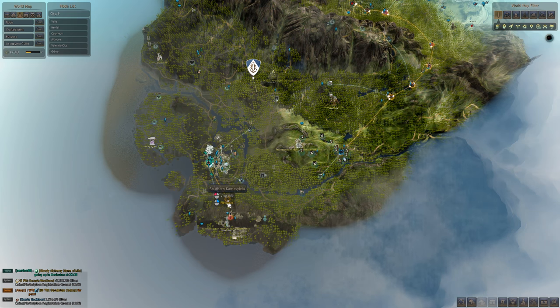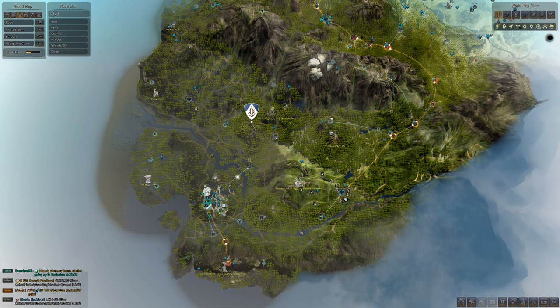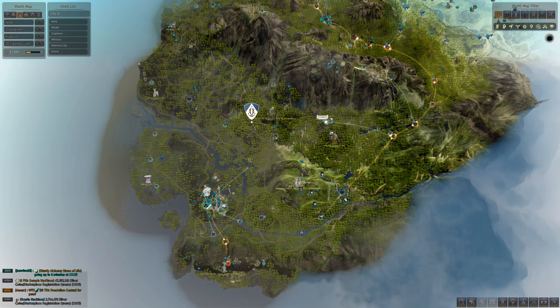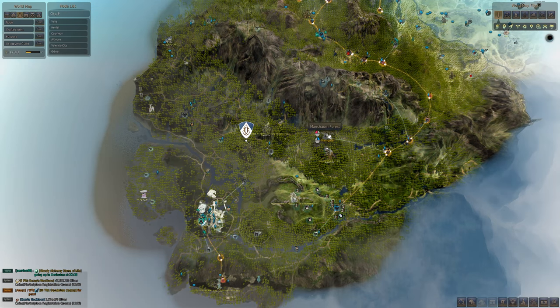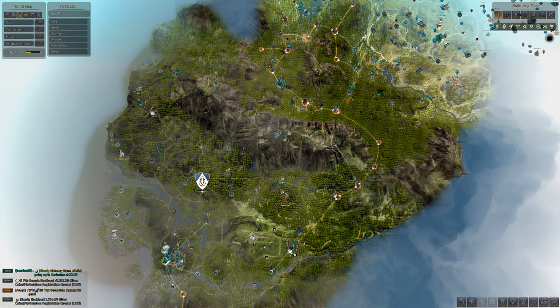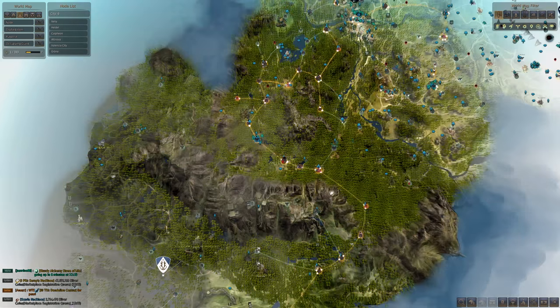Ignore these two nodes if you're not into level 62 grinding — this is just temple. Continuing on from Grana, you're going to notice they're not actually connected here. There's no real reason to connect Grana to the rest of the world until you're actually going in to turn in your crates. So just leave them unconnected and you'll pull up a farm or two to connect all of your nodes. But let's start at Old Wisdom Tree — very similar to the old guide — and I'll go over everything again for people that haven't seen that one.